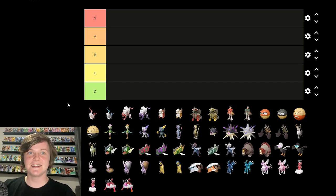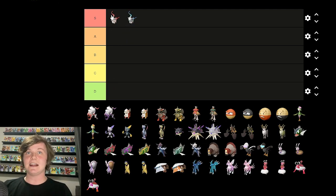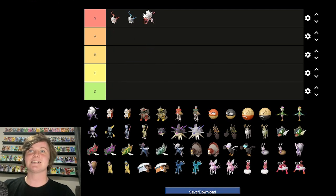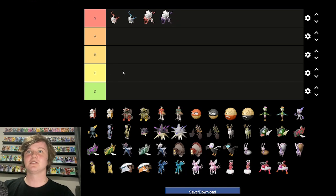Starting off with Hisuian Zorua. That is a perfect Pokemon right there — S tier guaranteed. Zorua's line is first for a reason, because Hisuian Zorua's shiny is also S tier. The red looks amazing, the blue is perfect. That's probably in my top five shinies of all time. Not even kidding — 100% going to be shiny hunting that. The most badass looking Pokemon ever. The shiny turning the red into a purple also looks very awesome. The new Hisuian line for Zorua — 100 out of 10 in my opinion.